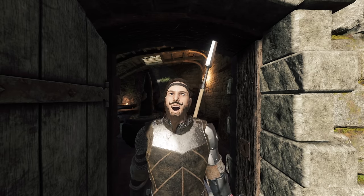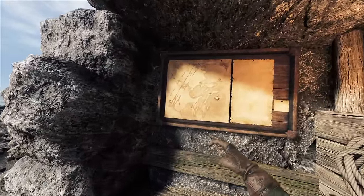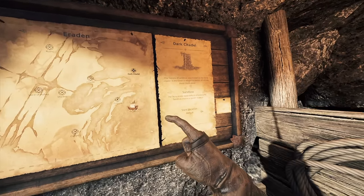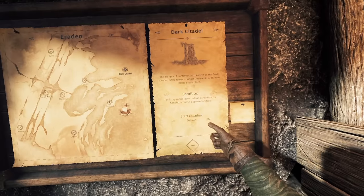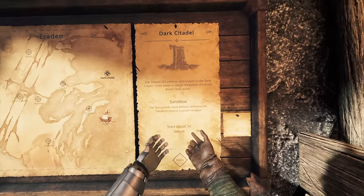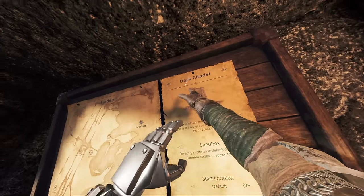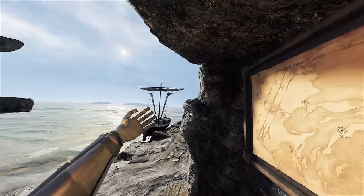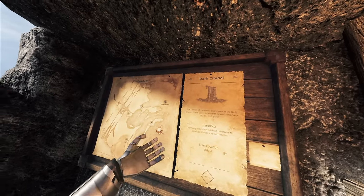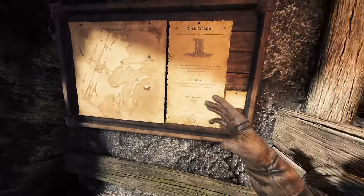Sit back, relax. Let's have some fun in the Dark Citadel. If we go all the way down here in one of these maps, the Dark Citadel has a start location. There's a sandbox mode and you can choose different things, but we're going to start from the default location and go on this epic adventure, thanks to Huge Honor. Put your iPhone down and let's jump right in.